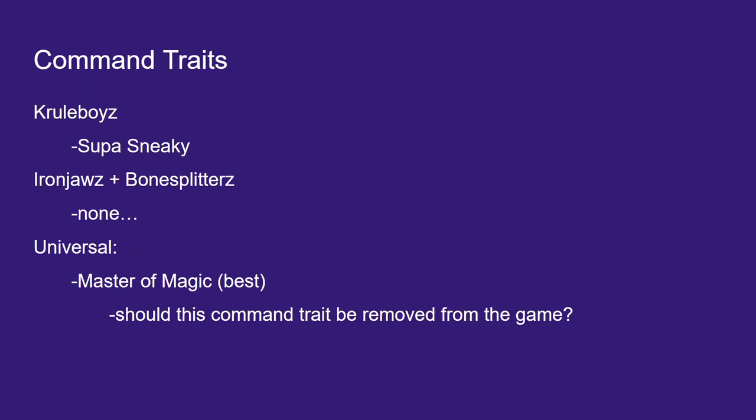Command Traits: if you're taking a Cruel Boys general, Super Sneaky is good — it's always nice to move something out on the map. Though note it has to be a Cruel Boys unit that you deploy this way. That said, I've already made clear who I think should be your general. But if you really want a Cruel Boys general, Super Sneaky is your best call.